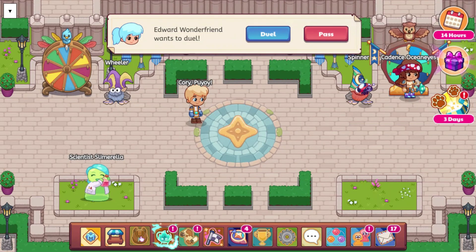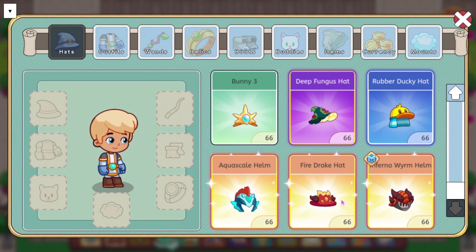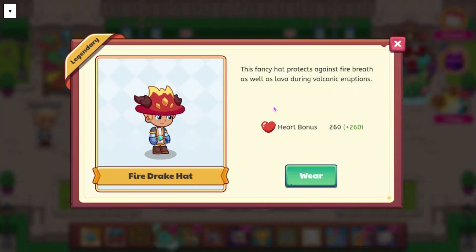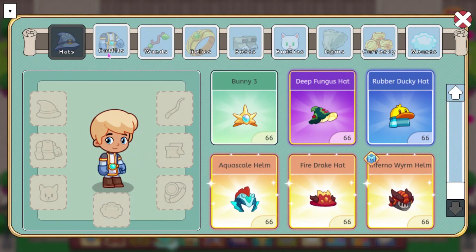We also have some new gear that is going to be coming. You can see there's the Fire Drake hat and the Inferno Wormhelm. The Fire Drake hat is going to look like this when you're wearing it, with a heart bonus of 260, and it says this fancy hat protects against fire breath as well as lava during volcanic eruptions. We also have the Inferno Wormhelm, which has a heart bonus of 275, and it says this impressive helm once belonged to a legendary Dragon Knight who befriended the most ancient Inferno Worms.